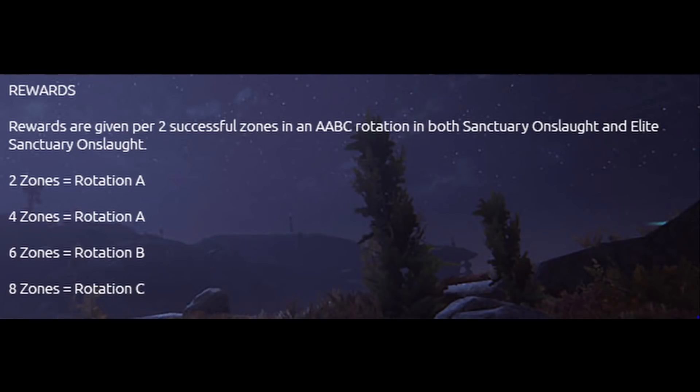For the drop chances: two zones equals Rotation A, four zones equals Rotation A, six zones equals Rotation B, and eight zones equals Rotation C. The rewards are based on these rotations. These apply to both normal Sanctuary Onslaught and Elite Sanctuary Onslaught.